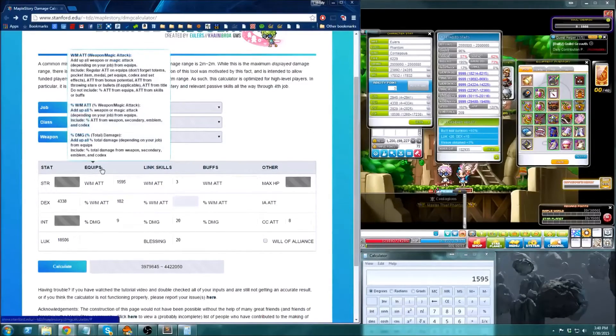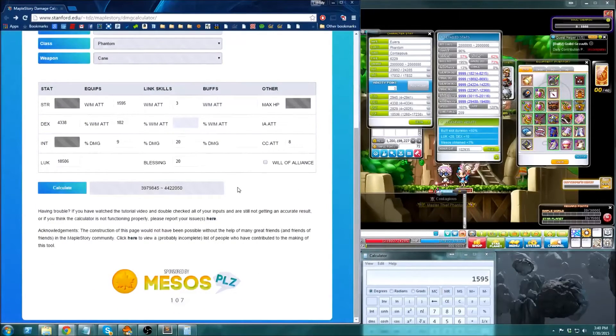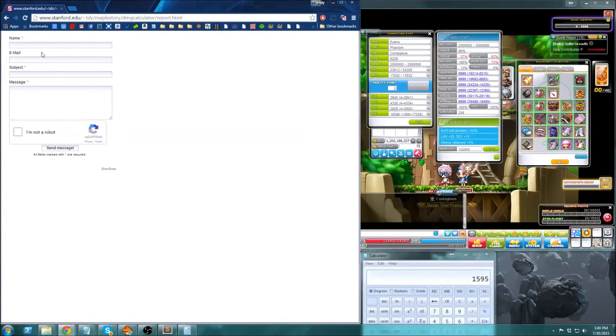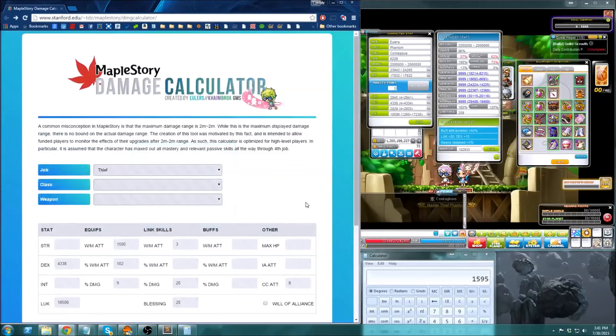If you hover over the titles of the columns, you should see details about what to include. If you have any issues or comments, you can click the contact form — I took it off a website online — and it will send an email to my email. You should put your email if you want a reply, though it's not necessary just to leave a comment. That's about it — I hope this was understandable and that you're able to use this tool I created.